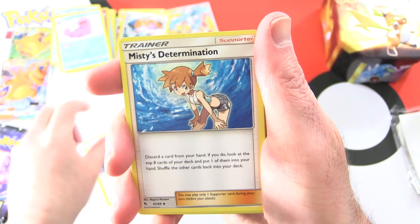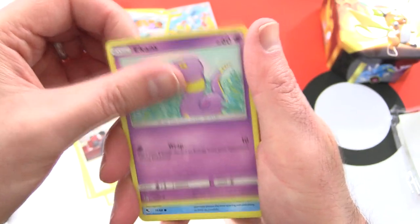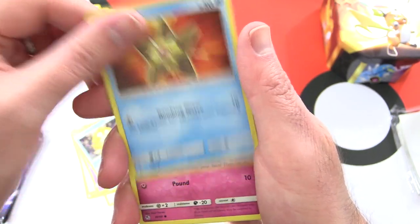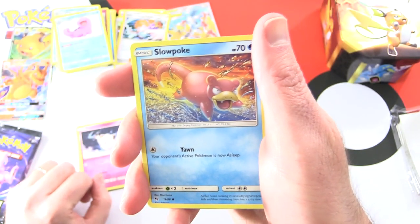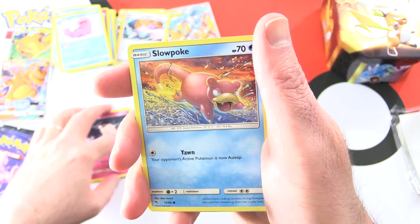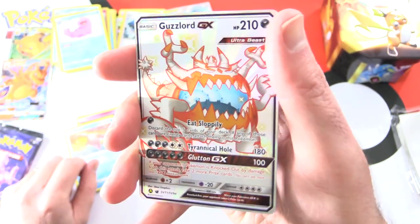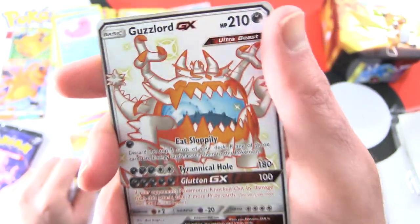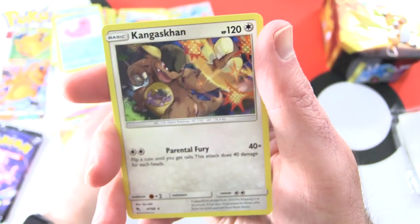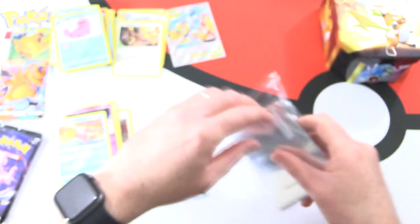Brock's Grit, Misty's Determination, Brock's Pewter City Gym, Giovanni's Exile, Ekans, Psyduck, Staryu, Clefairy. Slowpoke, and a Guzzlord GX - nice! It reads 'eat sloppily, tyrannical hole' - this is craziness. And a Kangaskhan. Let's sleeve up the Guzzlord - that is hilarious.